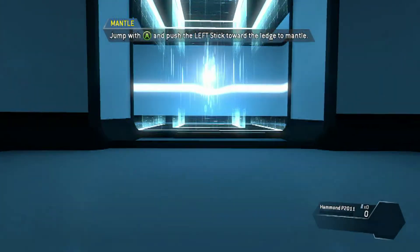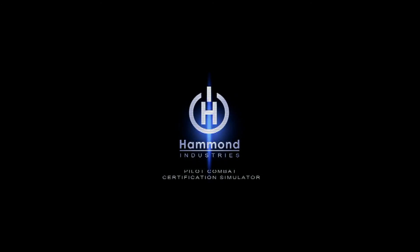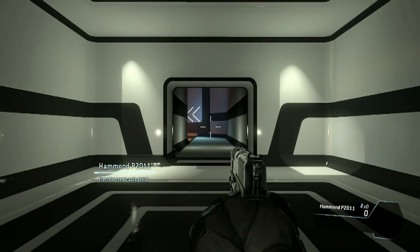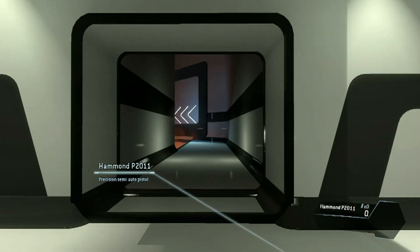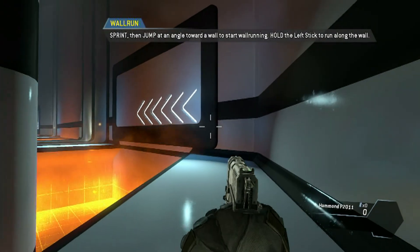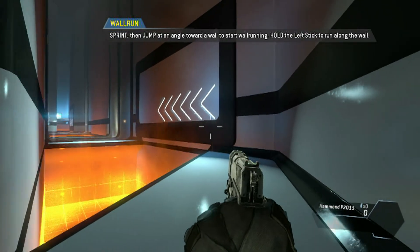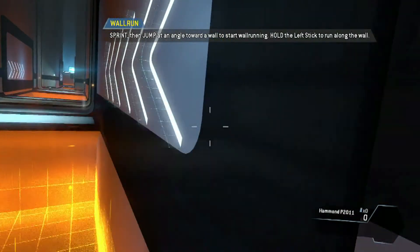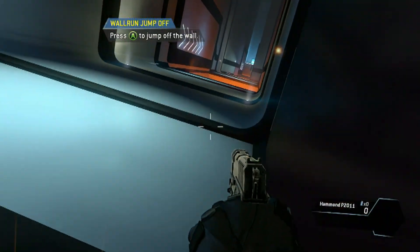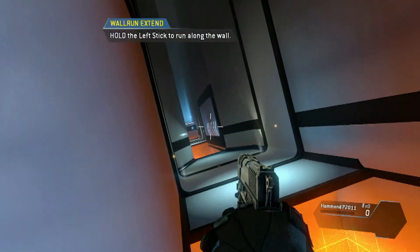'Jump toward the edge of a surface to pull yourself up.' Nicely done! I got freaking Assassin's Creed stuff in here — wall jumps and wall running. As a pilot, your most important piece of gear is your jump kit, which allows you to run on walls. 'Wall run across the gap to proceed.' That is sick — I could do this all day long!